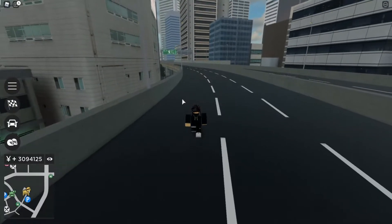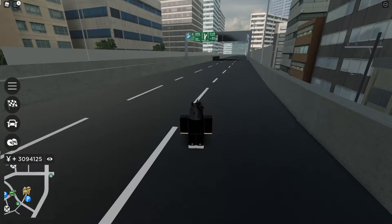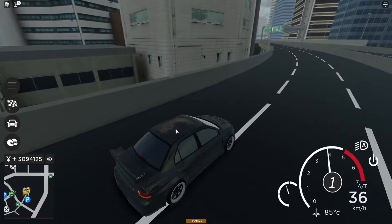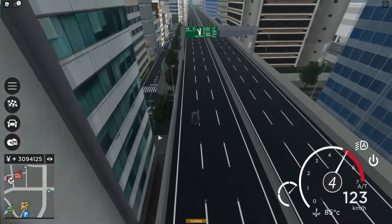Now you can pass the boundaries. What we're going to do is spawn a car up here — yes, you can spawn a car up here. Let's go ahead and do that. There we go, car spawned, and we are going to drive all the way down here.